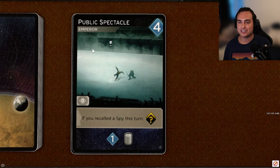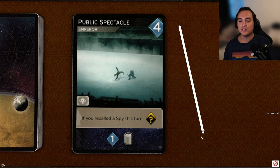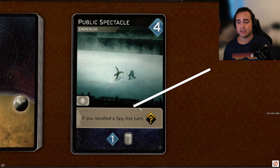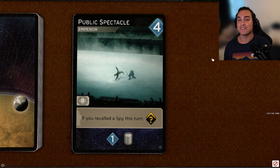Next up, Public Spectacle, a four-cost Emperor card with spy access. If you recall a spy this turn, you get a bonus bump, and it reveals for one persuasion and one spy. This card is incredibly good. We talked about Dangerous Rhetoric being like a power play with double bumps — this card has that same ability but it doesn't trash itself after use. So it's a card you get in your deck, play it over and over again, get double bumps repeatedly, helping you get friendships and alliances. Absolutely worth early revealing for. I love getting a spy on the Bene Gesserit with this card — play it there, pull back your spy, put the spy back down to get faction bumps everywhere else. I cannot believe this card only costs four. It's an S-tier card.